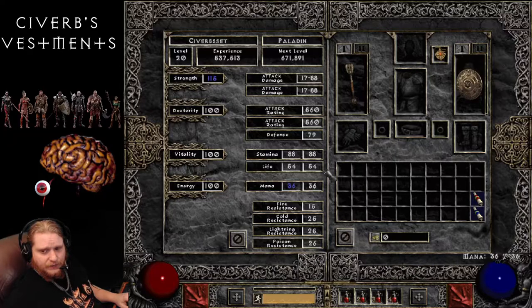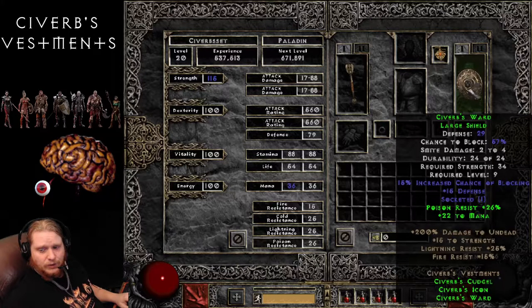Resistances — not the greatest, but it is a three-piece set. We got 15%, 25%, 25%, 26%, which is kind of odd. And of course you can put a socket in the shield and throw something in there to make it a little bit better, but that would increase the level requirement — kind of up to you.